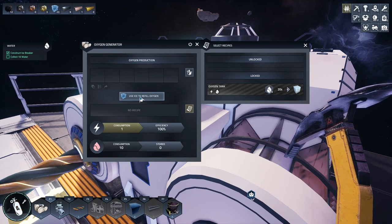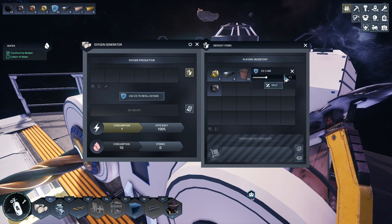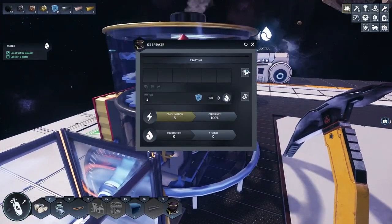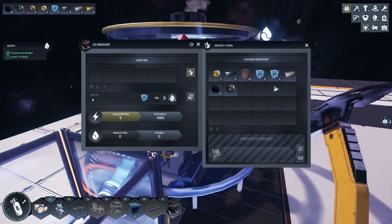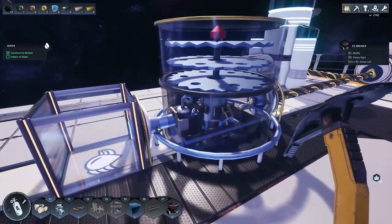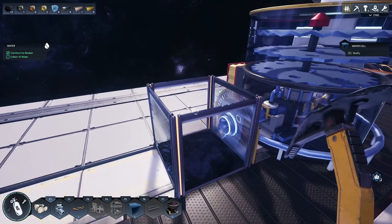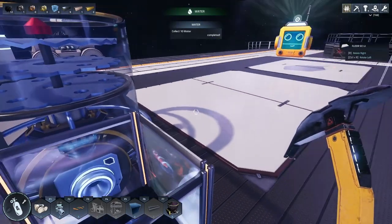There's five ice in this one - that's good. We'll go back and fill the oxygen meter and then collect our 10 water hopefully. I use ice to refill oxygen - gotta put some in though. Shift to split a stack by the way - let's put this 12 in. There we go, oxygen is completely full. Then we put two in the icebreaker - I believe that makes 10 water, which is what the tutorial wants. Since I don't know what water is used for yet, I want to save my ice.